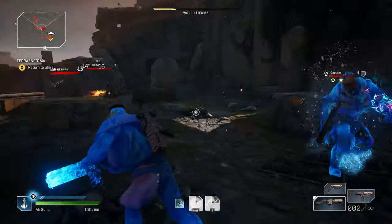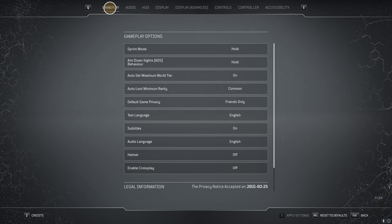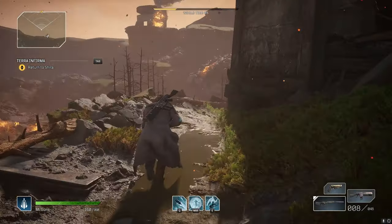The next thing I want to talk about is the roll system. On keyboard, if you double-tap any directional key your character will roll. That threw me off a lot in the beginning, but there's an option to disable it in the menu. Go to Menu > Settings > Options > Controls, and on the left side you'll see 'Double Press to Roll' — you can turn that off. I had to do that immediately. If you're playing on PC with mouse and keyboard and you see yourself rolling out of nowhere, that's likely why — you're double-pressing the forward key without realizing it.